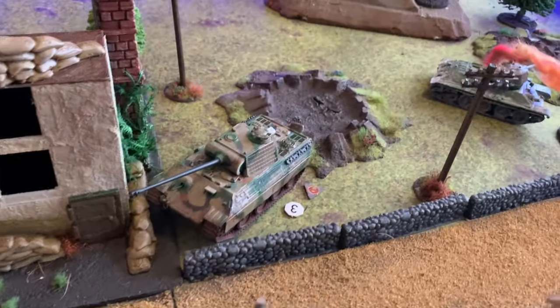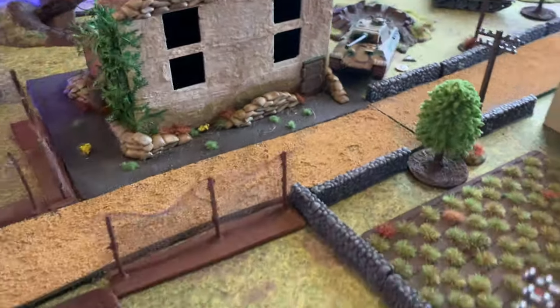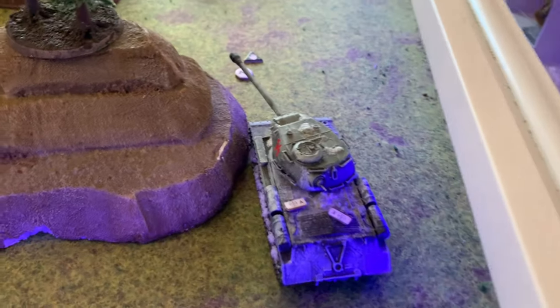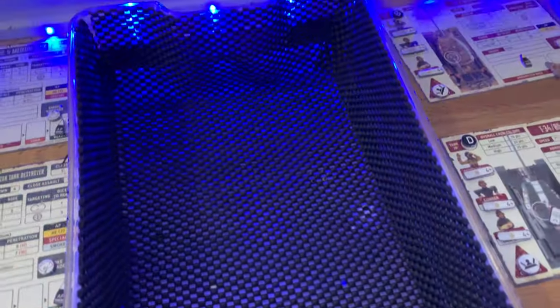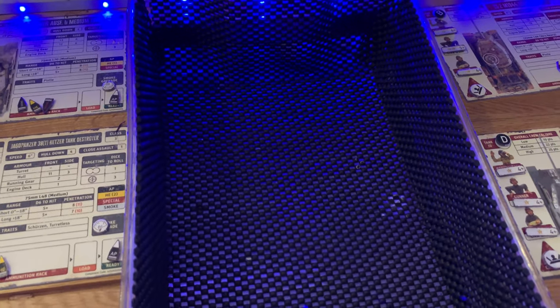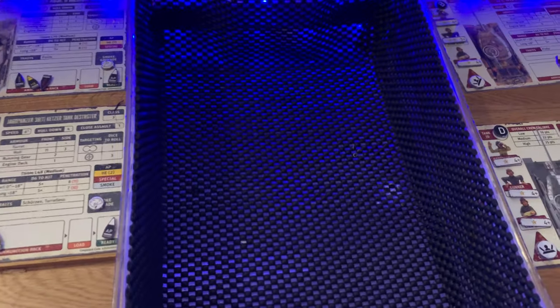Now it's the Panther's turn to activate — going for a halt and firing back through the ambush terrain. He's got advanced sights so no penalty — three dice. However JP played a smoke card, so it's down to two dice. Hitting on fives. He misses. But Will plays a bullseye card, letting him re-roll either or both dice. If we'd used the smoke on the bullseye card he wouldn't have been able to re-roll — interesting. He gets a five on the re-roll — he's got the hit!